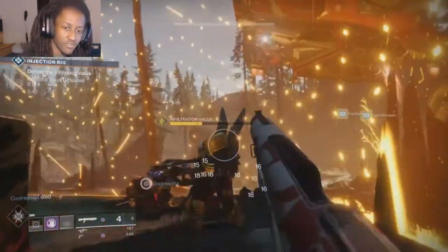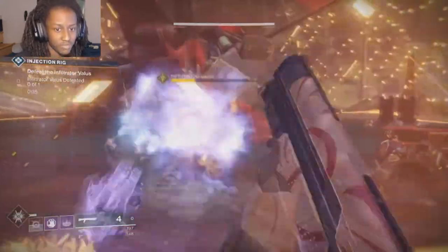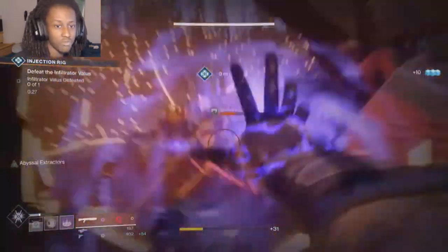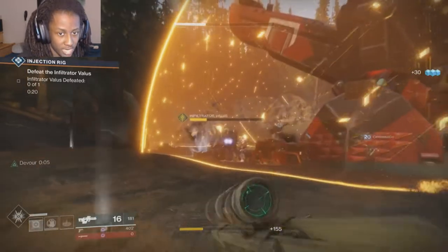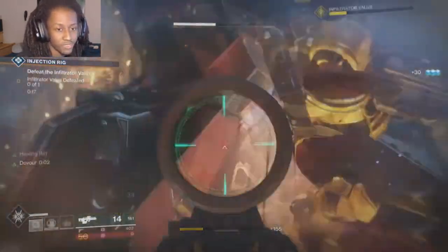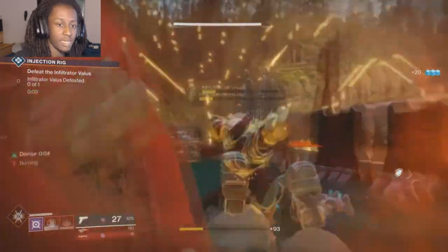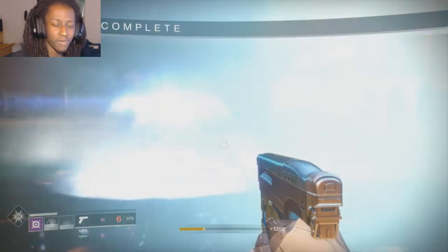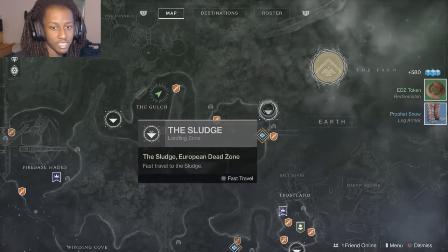Now for the two Voidwalker skill trees — Attunement of Chaos and Attunement of Hunger. For Chaos: you have Chaos Accelerant — hold the left shoulder button to draw super energy and overcharge your grenade making it stronger. You have Bloom — your void melee makes people explode when killed. You have Cataclysm — Nova Bomb seeks out enemies but is very slow, and you can shoot it to cause it to explode early, releasing four small Nova Bombs that also seek enemies. And you have Entropic Pull — strike an enemy with your melee to recharge your grenade.